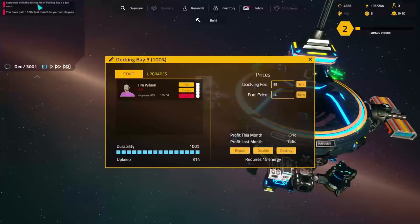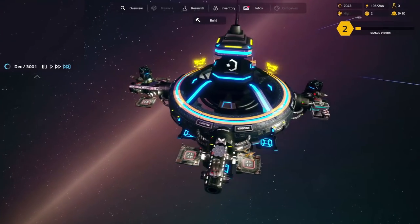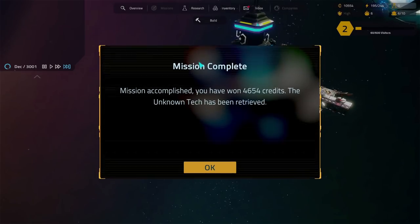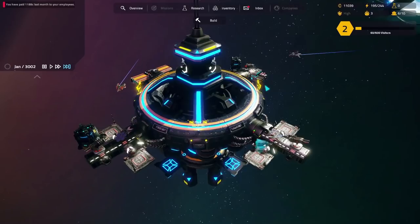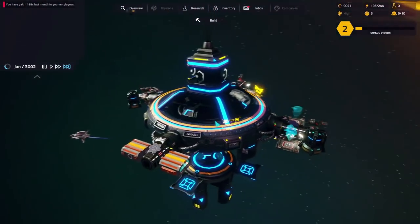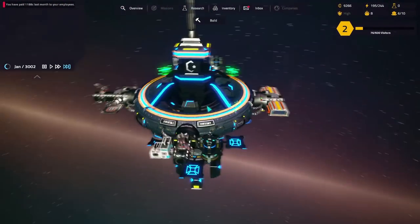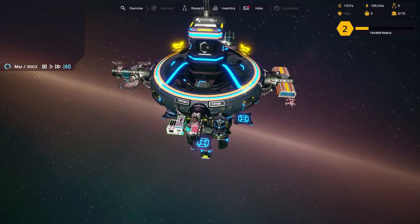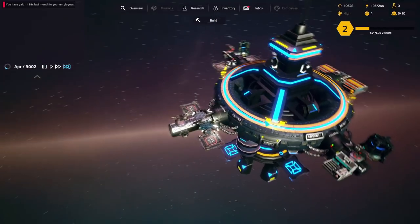Nobody is complaining about the prices, so let's put the docking fee up to 85 and fuel to 20. People are happy with the fuel prices - very good. Things are ticking over quite nicely. We're a little bit short of money and short of people asking us to keep their contraband - that's kind of where we're getting all our money from. We have no dodgy stuff in storage at all. Criminals of deep space, come and give us your slightly dodgy, potentially illegal items - we'll look after them. This is Deep Space Cupboard, a perfect place to put all your stuff.